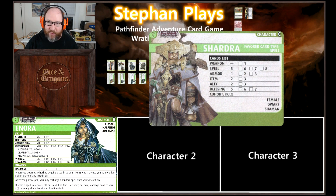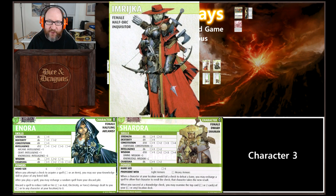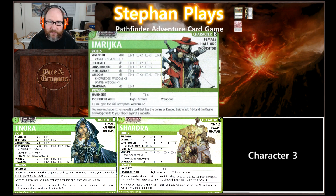She's not allowed to have weapons at the moment — she could add them later. And she has the cohort card. The final character is Imrijka, the female half-orc inquisitor. She has a good strength and d8s in dexterity and wisdom.